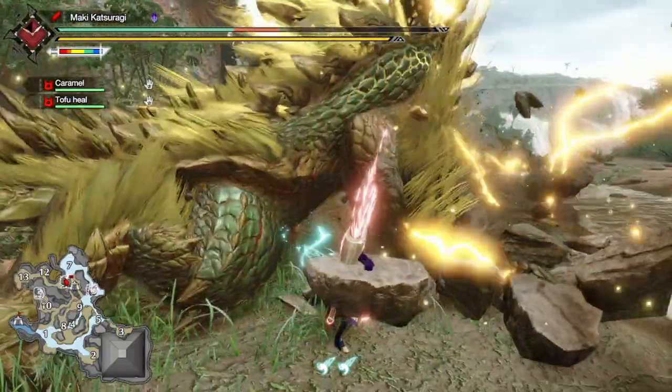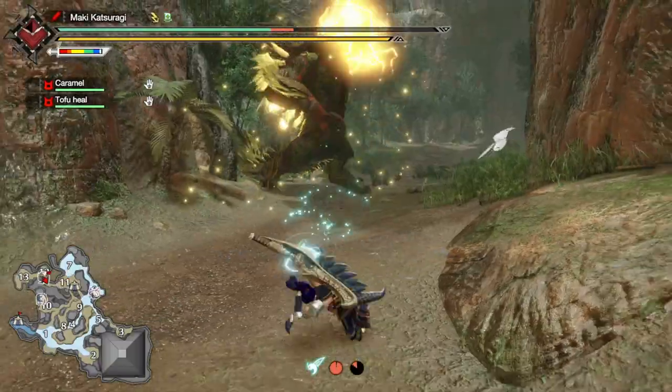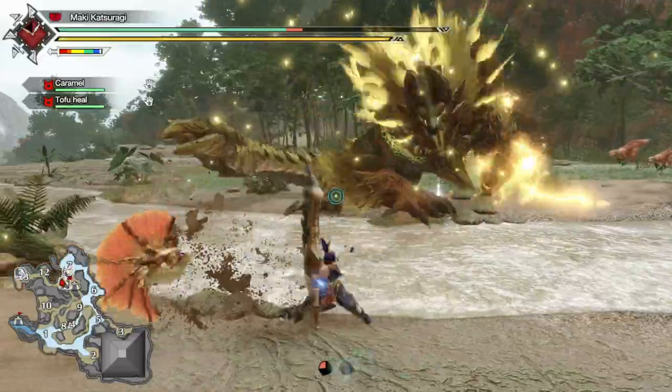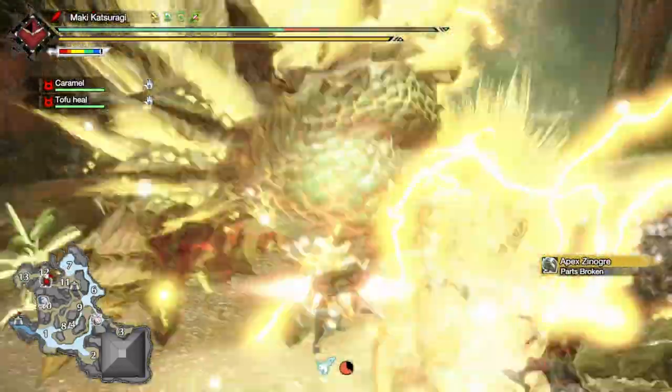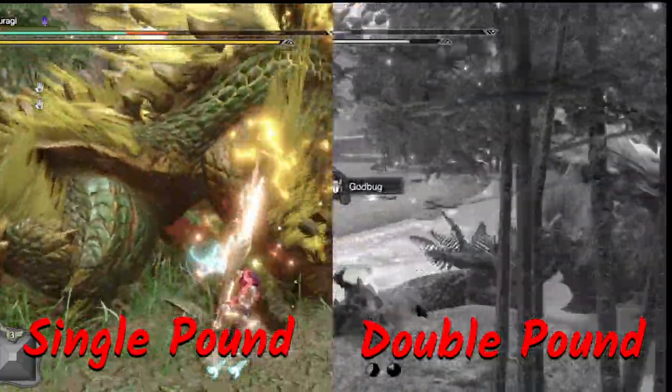If Xenogre is about to do a single pound, the right arm turns really bright, and Xenogre usually moves a bit slow before slamming the arm into the ground. The double ground pound is the exact opposite — it's fast and the arm doesn't glow as bright. Here's what it looks like side by side. Watch carefully.